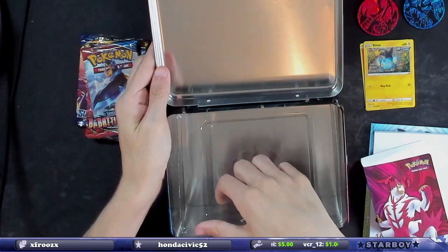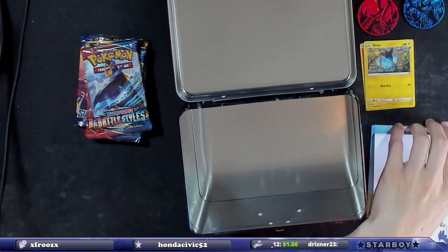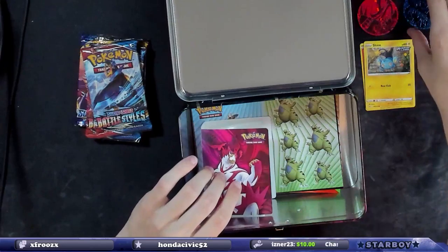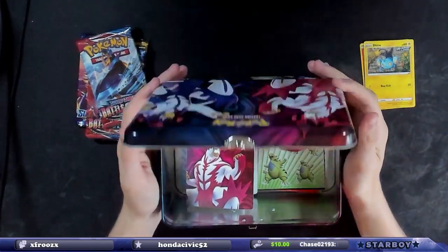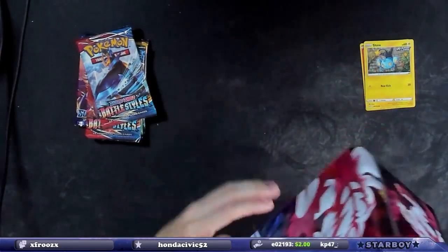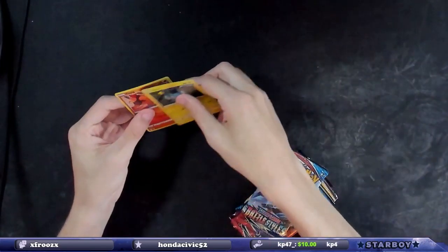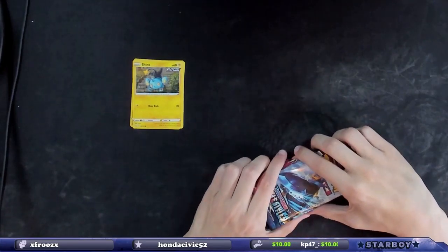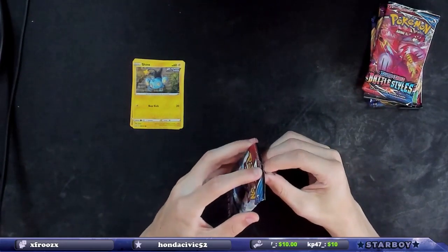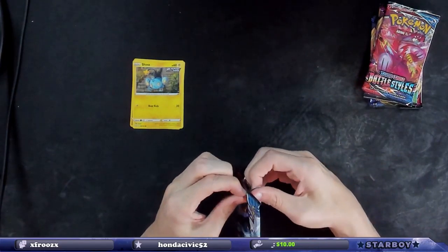We're going to take this out and throw the stickers, coins, and other stuff back in — then you're off to eat lunch, nom nom nom. We'll start with the Battle Styles packs. Someone in chat said we got a lunchbox for a hundred dollars — no, I got this at retail, it's like 20 bucks.